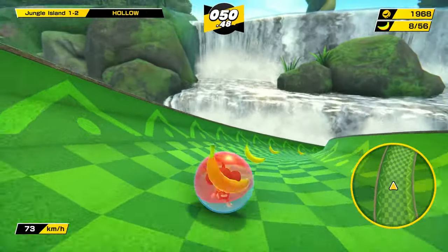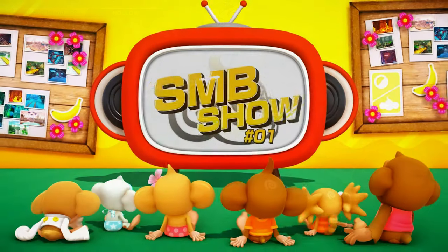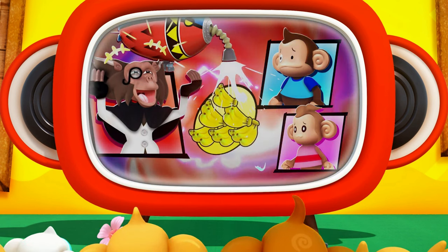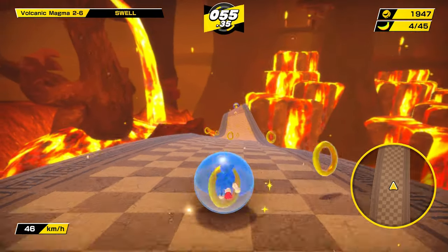Story Mode consists of 10 zones, each with 10 levels. Comic book style cutscenes explain the story when playing this mode. Between all modes, you will have over 300 levels to complete from Super Monkey Ball, Super Monkey Ball 2, and Super Monkey Ball Deluxe.